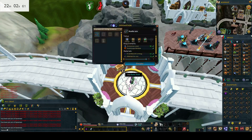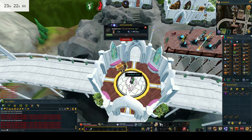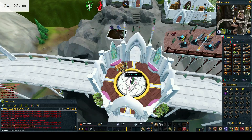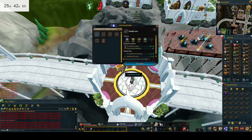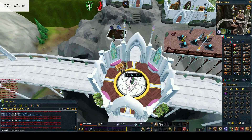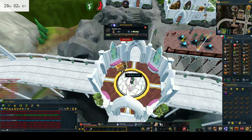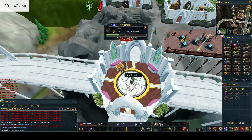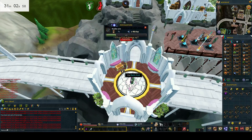During this hour I kept trying different ways to do the runite ore to see which one is the most efficient. I tried just banking normally without a familiar, I tried it with the familiar one way, another way — all different ways on how many ores you do before you take from your familiar. I tested all of these different things out during this hour, and there was one thing that shone out more than any other.